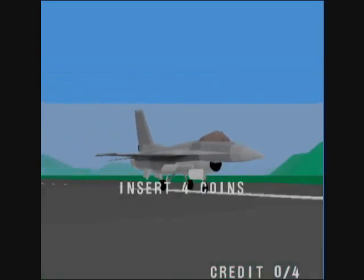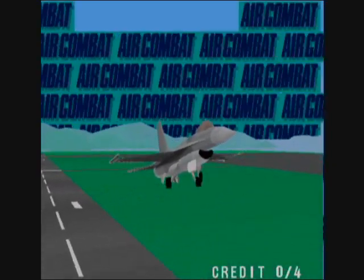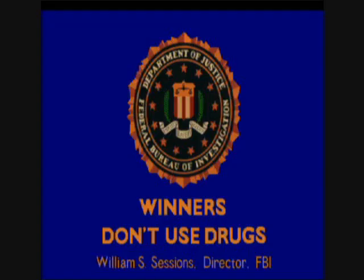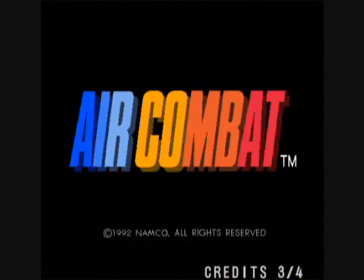There will be six enemies, and once you defeat them all you will get some sort of ending. In the easy cadet difficulty, you cannot get a ranking or a score. You don't enter initials in this game. But this costs four credits to start.